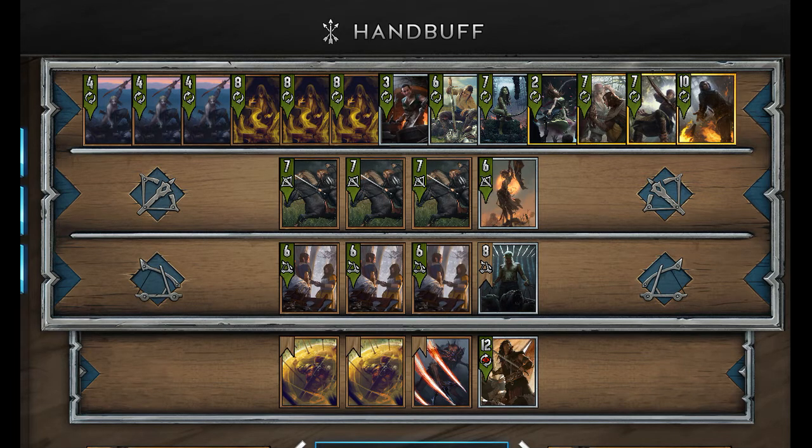Hey everybody! Today we're going to be playing some hand buff Scoia'tael with Bruverhoog. The deck focuses on buffing up the Swordmasters and you might notice that we don't have a Brand in this deck. I just find that the other silver cards generate more value on average.